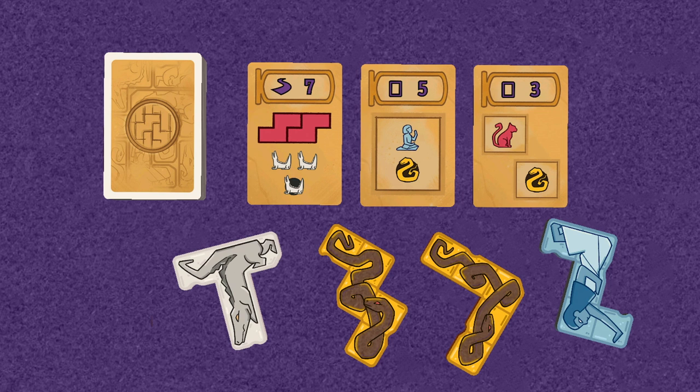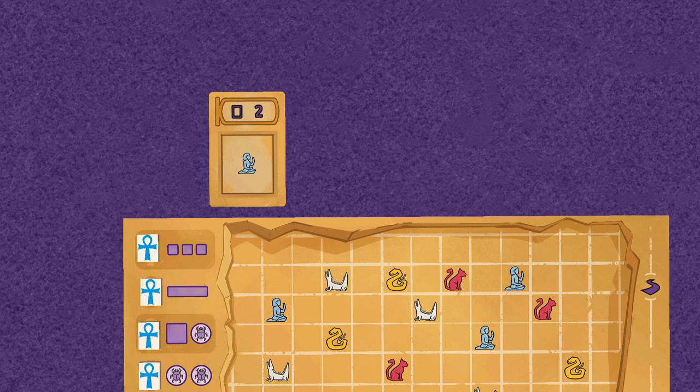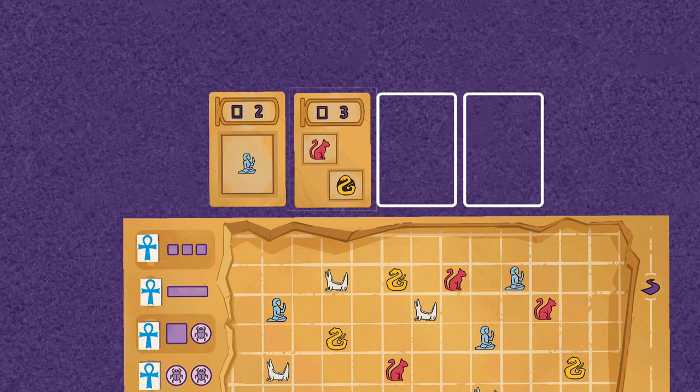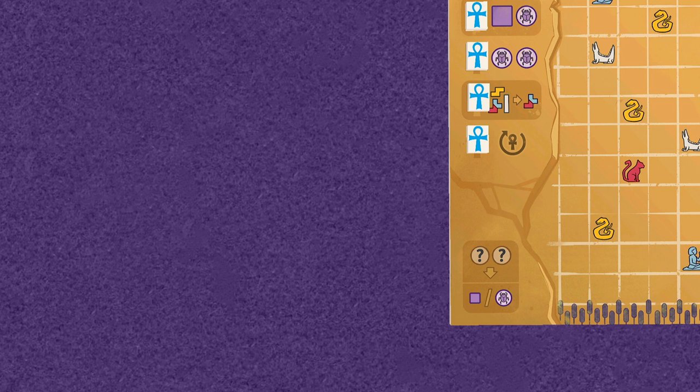During the draft phase, starting with the first player and going clockwise, each player drafts either a story card or animal tile from the center of the table. When taking a story card, place it face up above the mural board. Each player is limited to a maximum of four uncompleted story cards, so if drafting another when there's already four, the player must immediately discard one to make room.